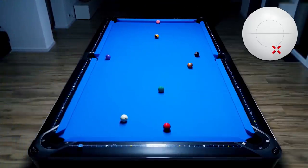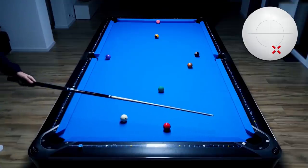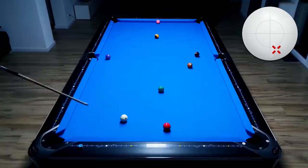This is a difficult shot, but the time will come when you are facing it. When I'm aiming the shot, because of the right spin, I'm actually aiming just a bit thinner. This means I'm aiming the cue ball towards here because the deflection pushes the cue to the right.